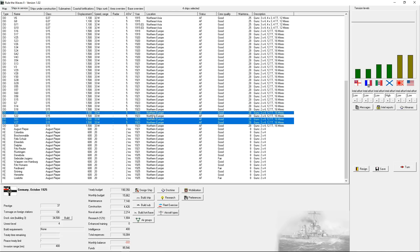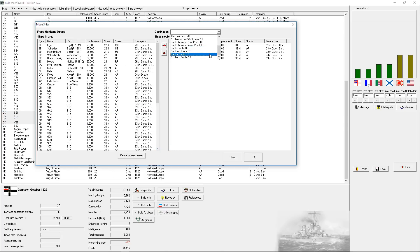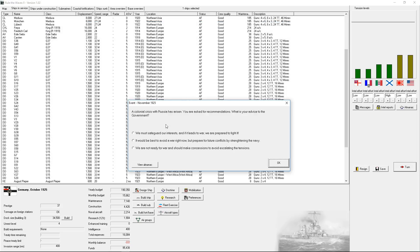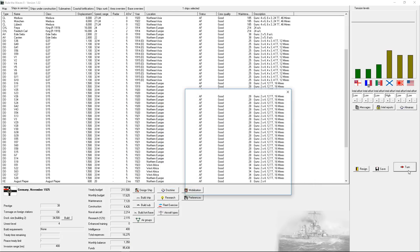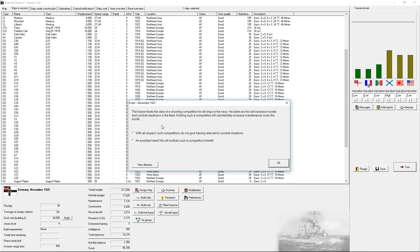Move ships to South Africa - where is it on here? There's West Africa. A colonial crisis with Russia has arisen - you are asked for recommendations. My advice: safeguard our interests even if it leads to war. It's Russia - I know I can beat them. There we go - we crushed the rebels in Southwest Africa. He floats the idea of a shooting competition for all our ships to increase morale and combat readiness. Sure.